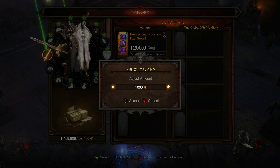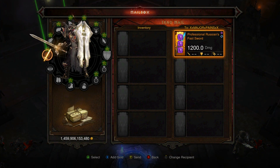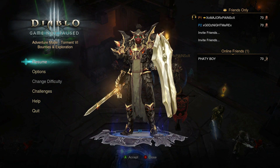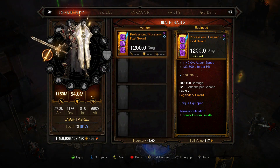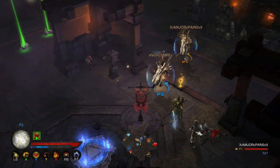As you can see, this is a modded sword — I'll show you guys that later. I put it in the mailbox, then I press Y, and then it's gonna say 'confirm send — are you sure you want to send this mail to Major Pains?' You're gonna click A and Start at the same exact time. I may have just shaken the mic a little when I did that, but I just duplicated the sword to him and as you can see I still have it in my inventory.